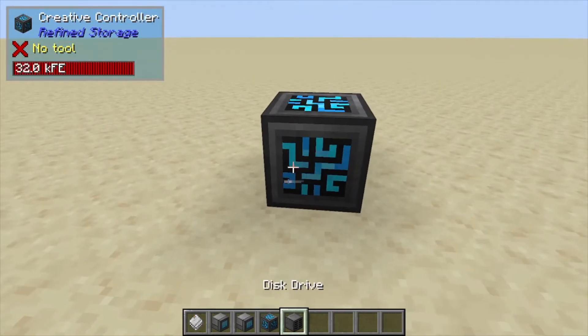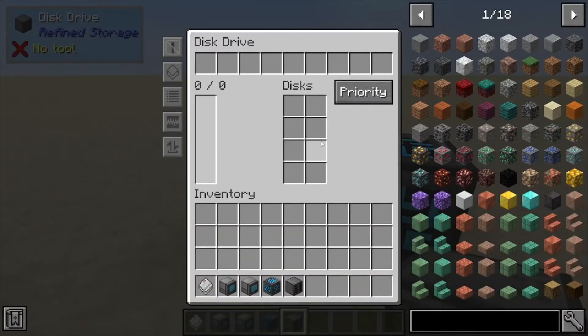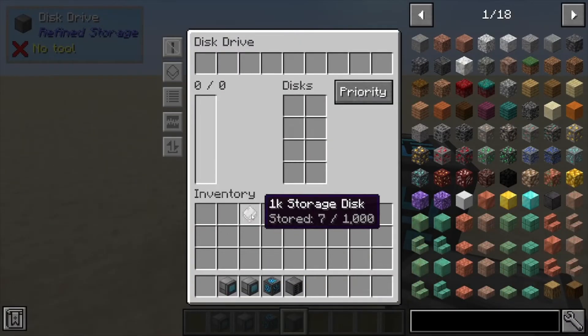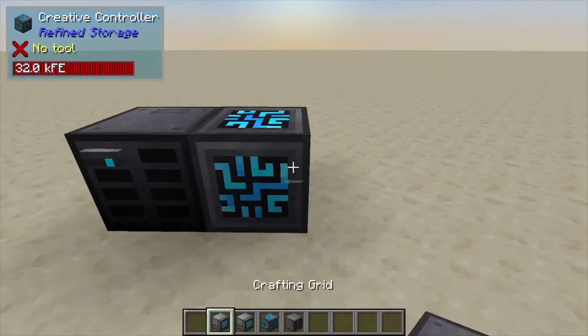Anyways, moving on — we've got our disk drive. The disk drive is basically your hard drive holder. Once you create or craft one of these 1k storage disks — and there are different tiers, but right now we're using the basic one, the cheapest one to make — it gives you 1000 items worth of storage. You can see the disk drive can hold eight disks in total.